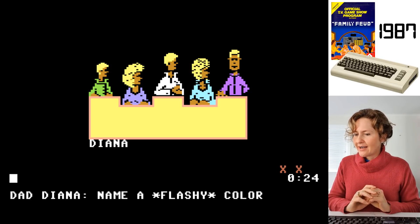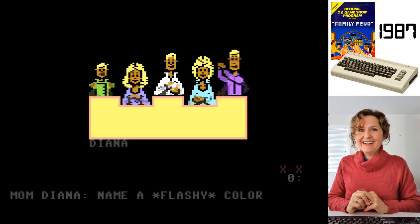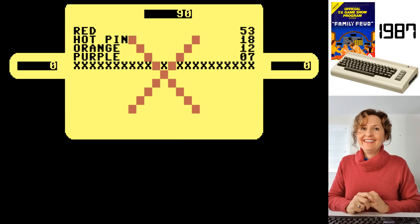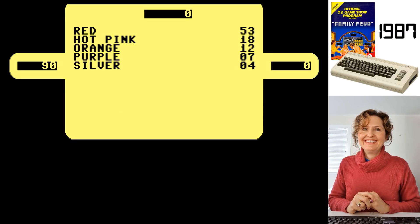I'm really nervous now. Purple. You're getting them in order - you're literally naming them in order. I haven't even gotten a turn because you're getting them all right. I was going to say yellow, but there we go. You leave me with the hard part - I've got to guess the least guessed thing. I'll just say black. Green, maybe? Green was my thought. Oh, silver. I wouldn't have thought of that colour.